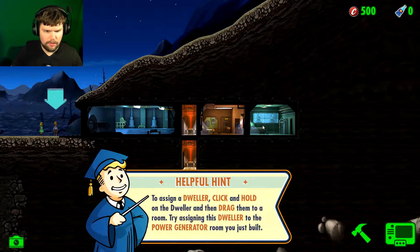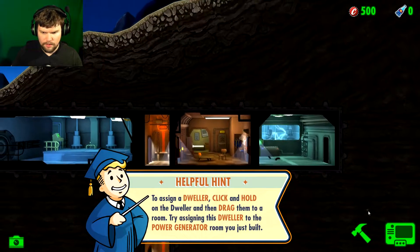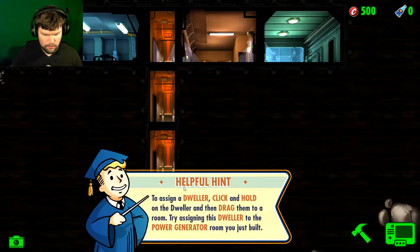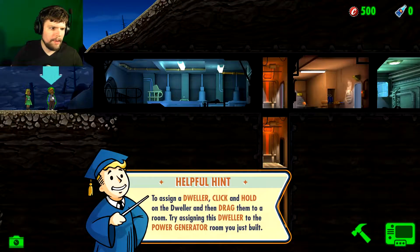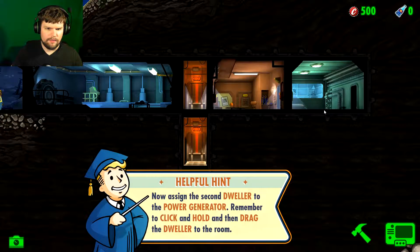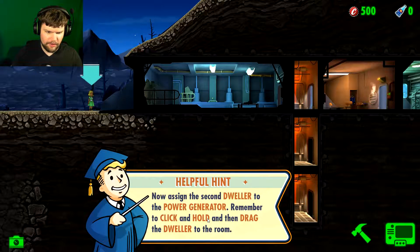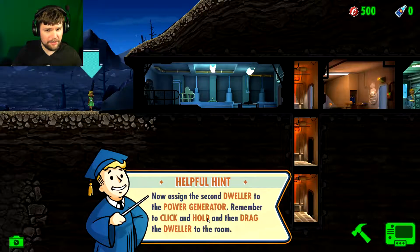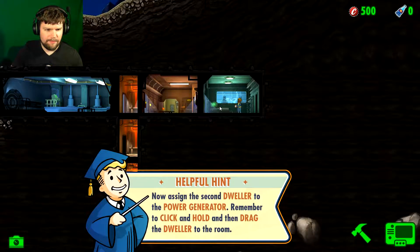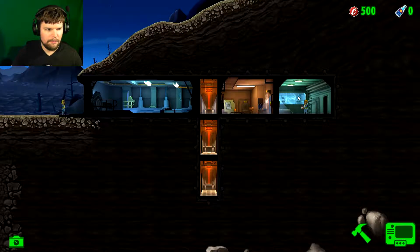Wait, how do I check the room? Maybe I can check the room later. Get in there, pal. Now assign the second dweller to the power generator. Oh, they're both going to be working in there in close quarters — the last man and woman on earth. All right, let's keep this PG, guys.